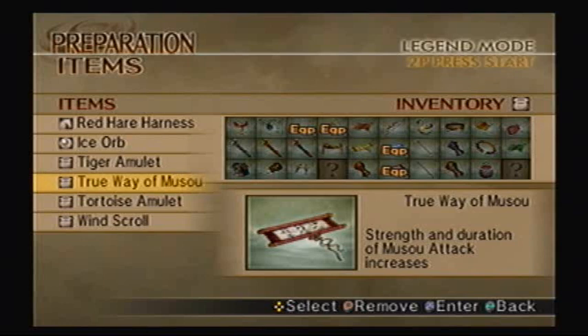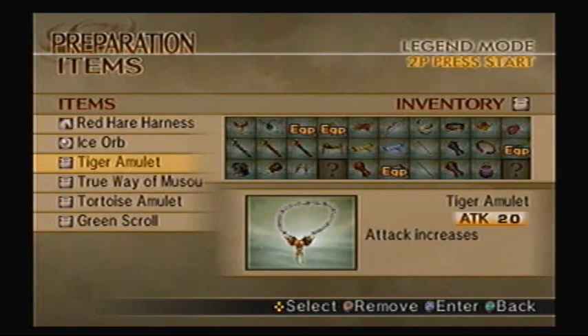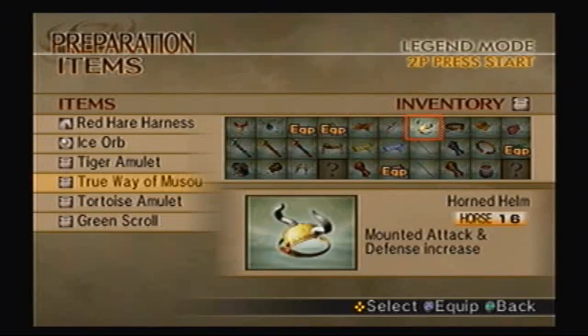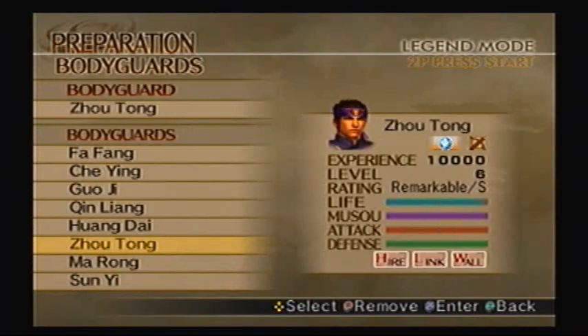Alright, so these items are pretty good. The Wind Scroll — I'm actually going to take off and put on the Green Scroll. This will increase my attack but lower my defense. Everything else I think is just fine, except for the True Way of Musou, which increases the strength and duration of your Musou attack. I think I'm actually gonna put on the Horned Helm, because if I'm gonna be on my horse swinging my axe, I might as well get extra damage out of it — just in case an enemy manages to survive, which probably won't happen, but just in case.